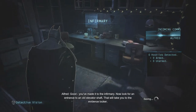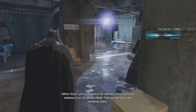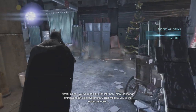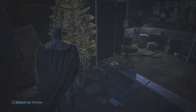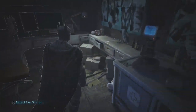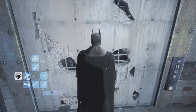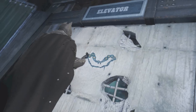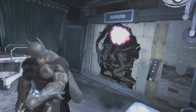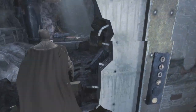Good, you've made it to the infirmary. Now look for an entrance to an old elevator shaft — that will take you to the evidence locker. Got it. All right, that's it definitely. I love how he does it — he can do a simple little thing but he does the Batman emblem.